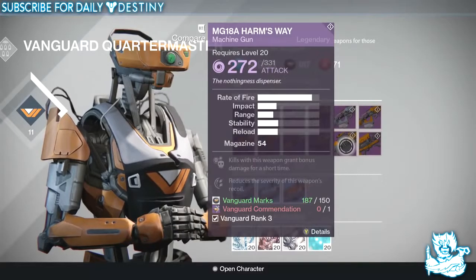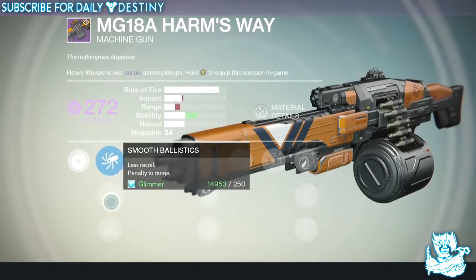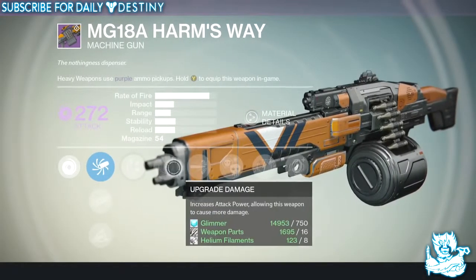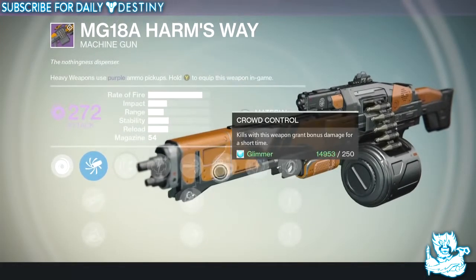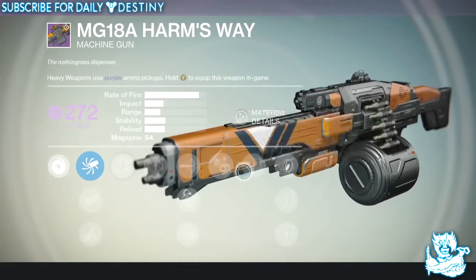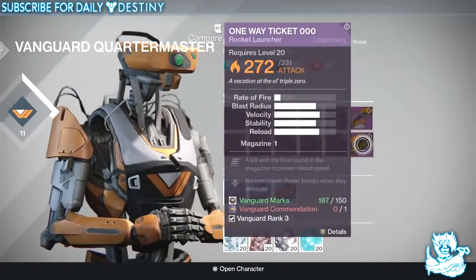Then we have the MG-18A Harm's Way, a void damage machine gun. It has Accurate Ballistics, Smooth Ballistics, and Soft Ballistics. The Rodeo perk reduces the severity of the weapon's recoil. Upgrades include High Caliber Rounds, Snapshot, Flared Magwell, and Crowd Control — which grants bonus damage for a short time. That will be a monster in PvP as a machine gun, with four more damage upgrades.